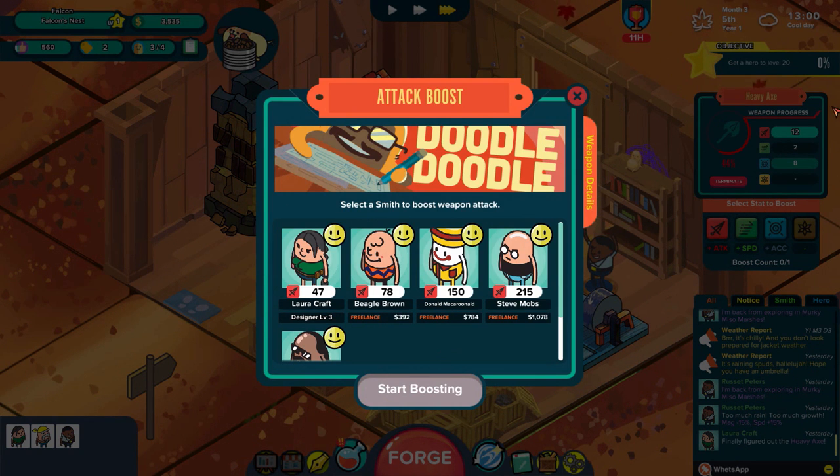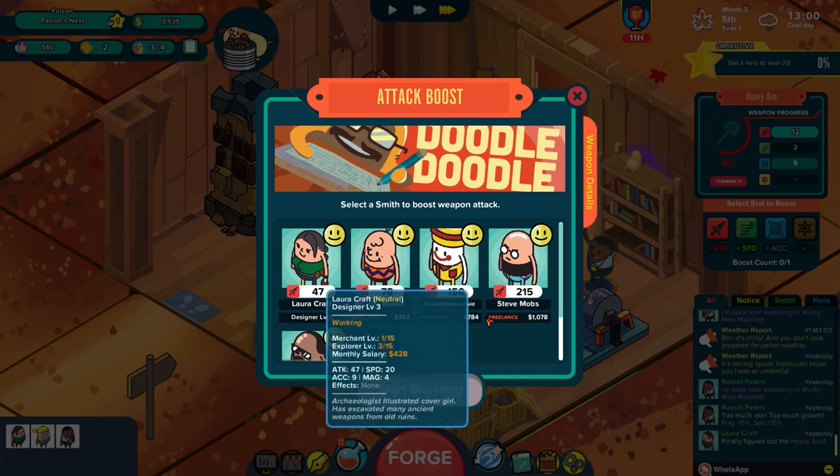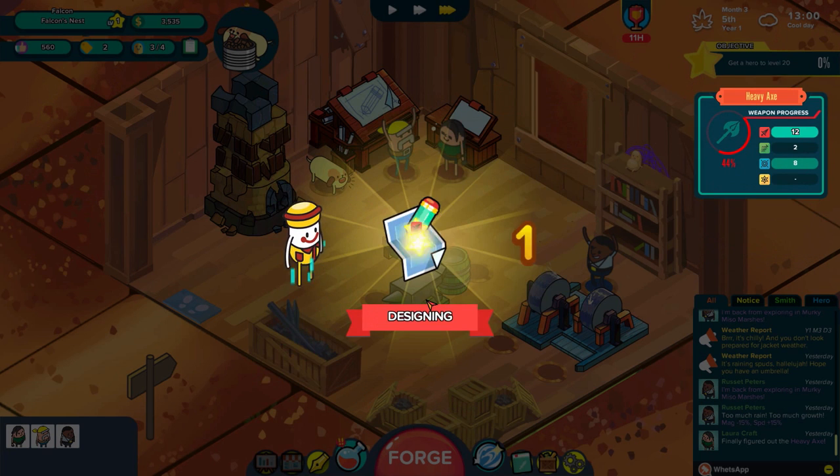When I get up to level 20, I'm thinking we probably spend a little bit of money to get a freelancer, because Laura Crafts is only at level 47 and it's taking her a while to level up. Maybe down the line there's gonna be another unlock that lets her learn a bit faster. For now, let's give Donald Macaroon a try here at 784. Start boosting attack and speed.